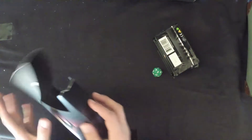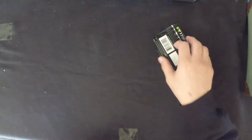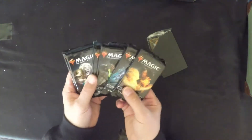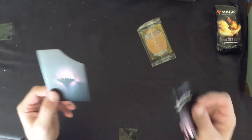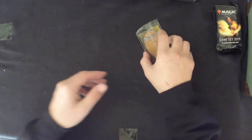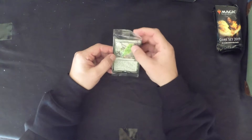And of course our lovely box — we have a green spin down, we have our lovely six boosters, we have our divider, our how-to guide, and of course our foil is Vivian's Invocation.